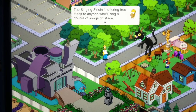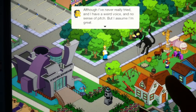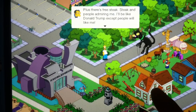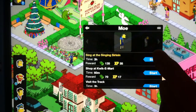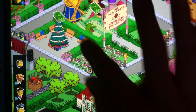Here's the Singing Sirloin: 'Offering free steak to anyone who can sing a couple of songs on stage.' Moe says he can sing, though he has a weird voice and no sense of pitch, but assumes he's great. 'Plus there's free steak — steak is people admiring me. I'll be like Donald Trump except people will like me.' So I'm making Moe sing at the Singing Sirloin.